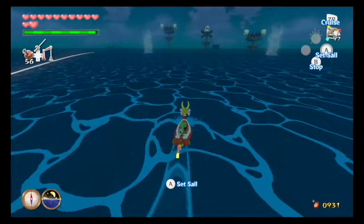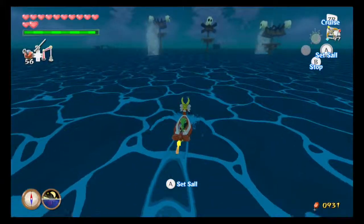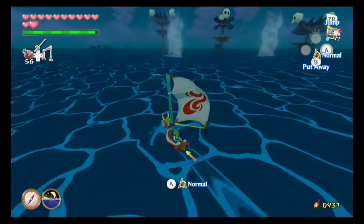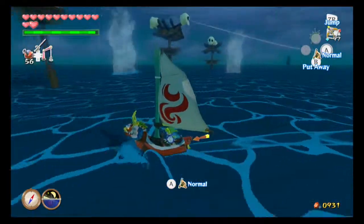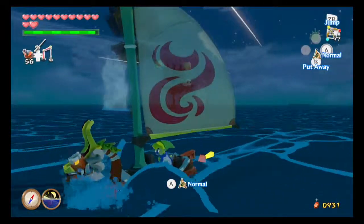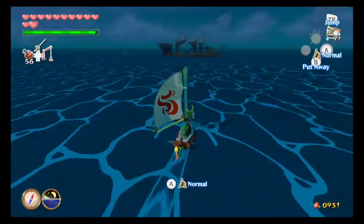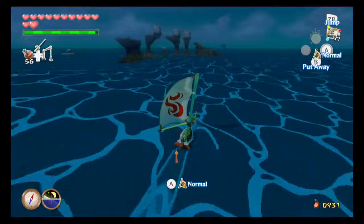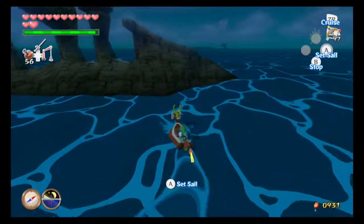Wait, is this the place where we need to be? The treasure is apparently expired inside the Grotto — oh, so it's actually inside. Never mind, keep on sailing, deal with you guys later. I'm pretty sure there is actually something in there, like a piece of heart or something — I'll have to double check. There's a map that has every piece of heart.